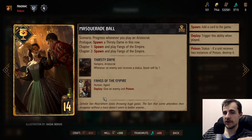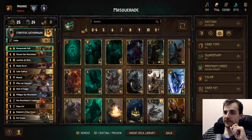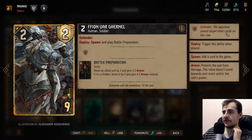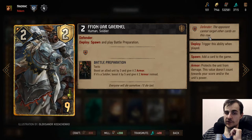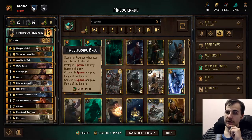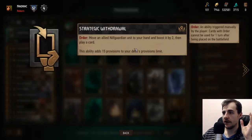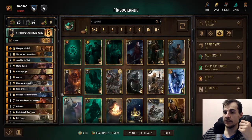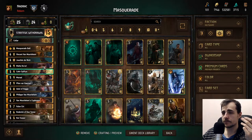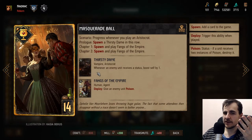I rate Masquerade Ball as about 21 value for 14 provision. The only disadvantage is that if it gets artifact removed, that's bad. But we can actually protect it with Fionn. Fionn is a defender — the opponent cannot target other cards on that row. So Fionn can defend Masquerade Ball from getting removed. Strategic Withdraw allows us to return a unit, then play an Aristocrat — a condition for the Masquerade Ball — the same turn we play it. So at least we can trigger the first condition, which already makes this card kind of worth it.